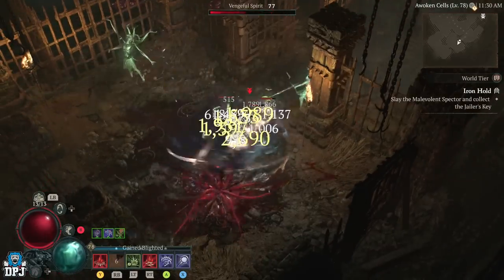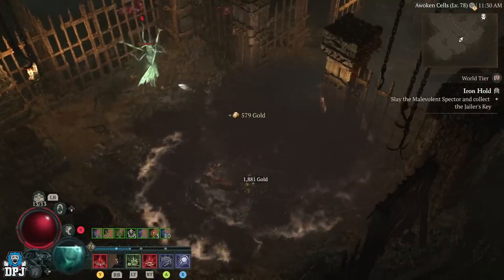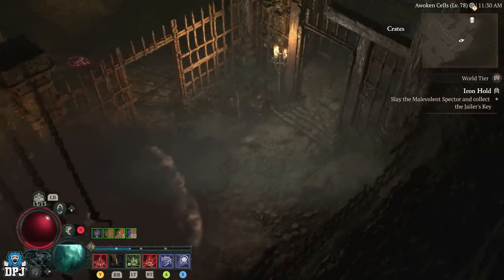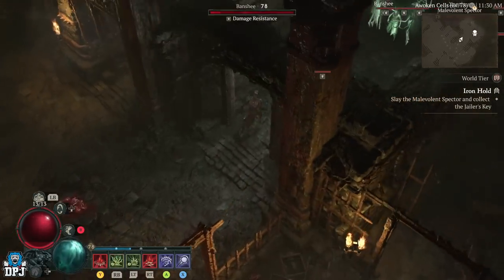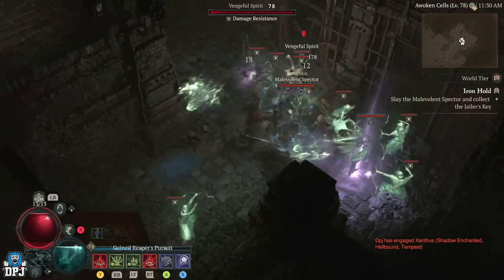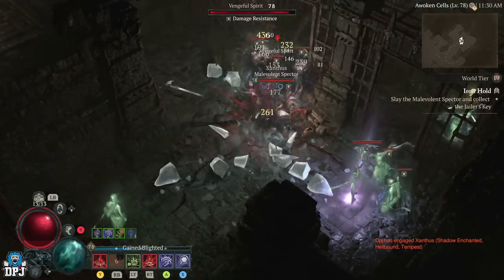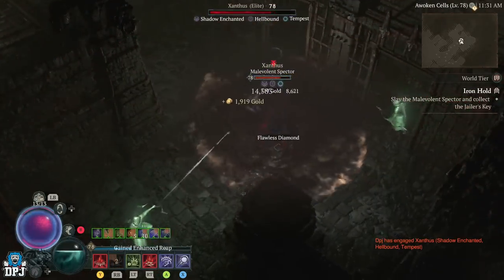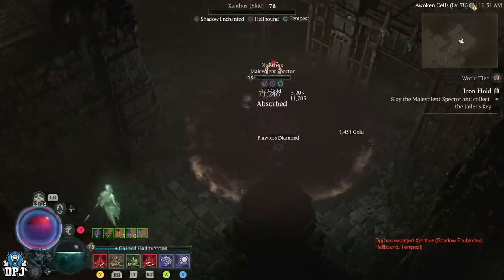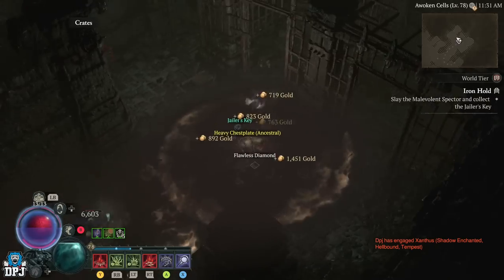Now, the way you'd normally farm this isn't how I'm doing it now — I'm just killing everything. You want to run through this first area and grab the jailer's key, then progress to the second area, because that's where all the goodness happens. There's the jailer's key — let's go.